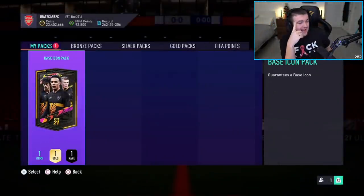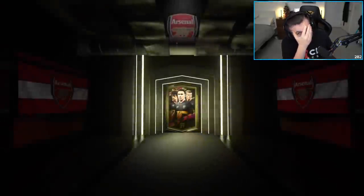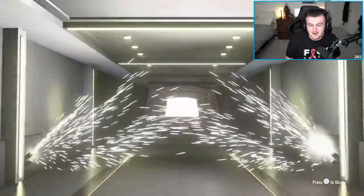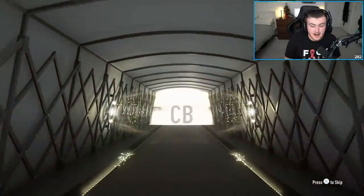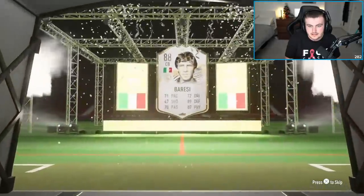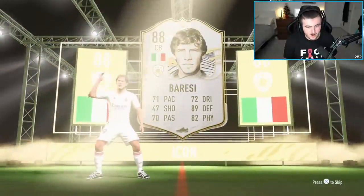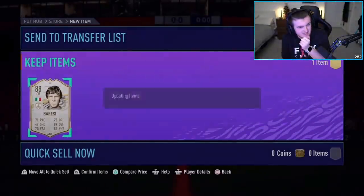We'll do Mafia's pack. Let's ignore the fact that he's got 23 million coins and 92,000 FIFA points — Mafia, your account is gross. Here we go. What are we saying from Mafia's base icon? It's going to be Italian center back. Cannavaro will be huge actually. Cannavaro will be very, very good. Baresi. It's not amazing, it's not fantastic, it's not terrible, but it's not fantastic.